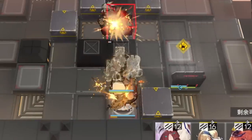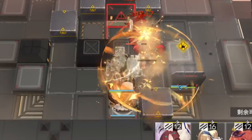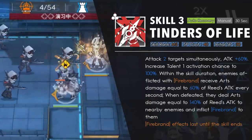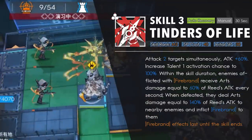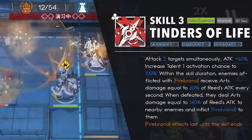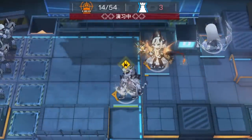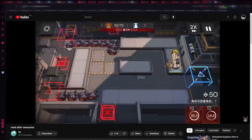Reed's second talent heals herself for 50% of the damage she deals to enemies — it doesn't sound too useful, but it comes in handy more often than you think. Her third skill allows her to attack two enemies at the same time, and she'll proc that talent 1 debuff 100% of the time. During the skill duration, enemies that have the debuff on them take damage over time, and when they die they explode, dealing big AOE damage and debuffing all enemies in that explosion — it's like a virus, except with 500% more arson.